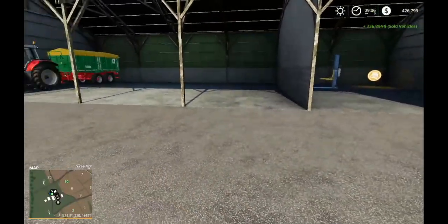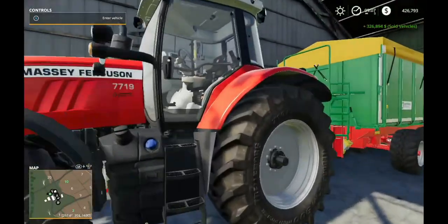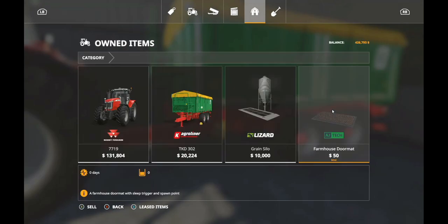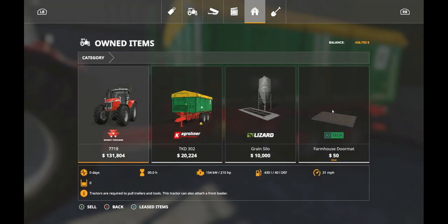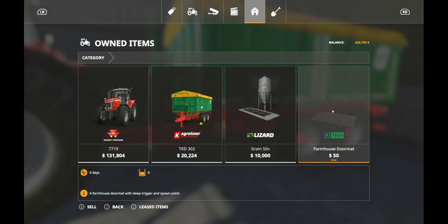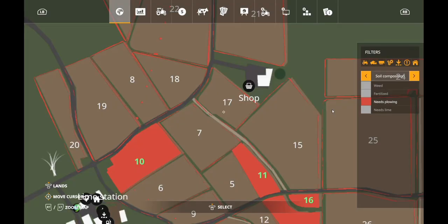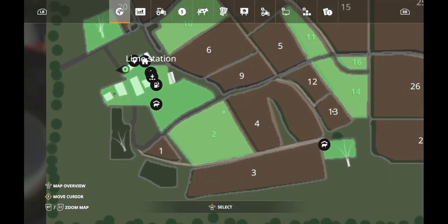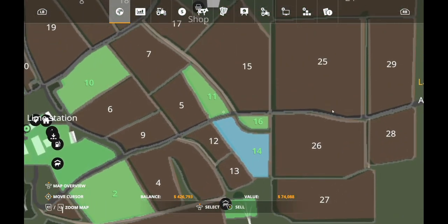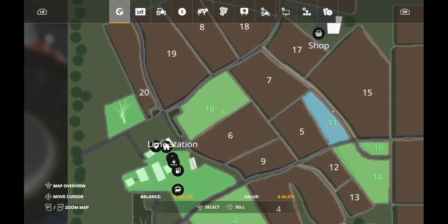I've sold the stuff that I don't want. We're gonna keep the Massey because I think we're gonna turn this into a Massey farm. What do you guys think about that one? So this is what we got left: tractor, wagon, green silo, doormat. That's it. We have these lands right here, which is not terribly expensive, but they're fun.